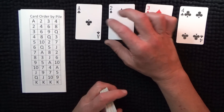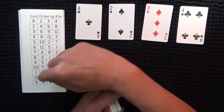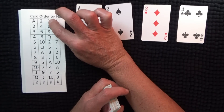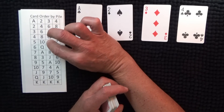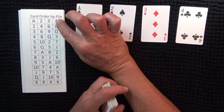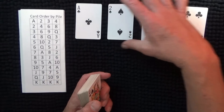This next pile builds up in twos: two, four, six, eight, ten, queen, through to king. The third pile builds up in threes: three, six, nine, queen, two. And then the last pile builds up in fours: four, eight, queen, three, seven — and that all goes through to king as well.